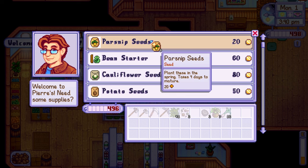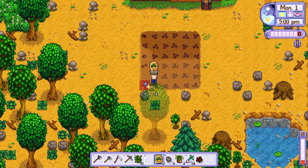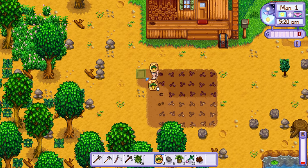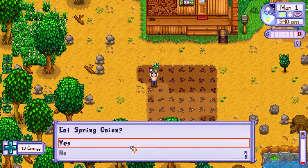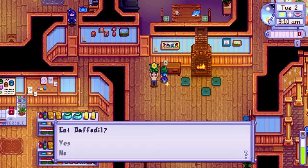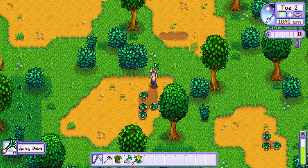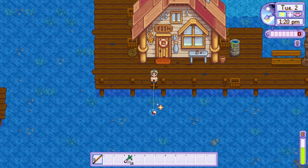I like to purchase parsnip seeds and plant as many as I can throughout the season to maximize the experience I gain from farming. I also do this to unlock the recipe for quality sprinklers as soon as possible, which is obtained from reaching farming level 6. On day 2, I start the day by watering my crops, visiting and gifting Caroline at 9am, going for a little forage and then heading down to the docks. Once Willy gives me the training rod, I spend the rest of the day fishing.